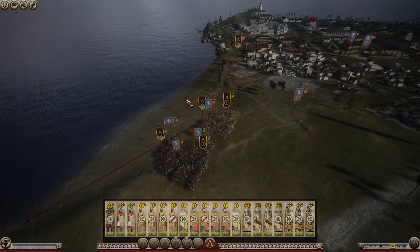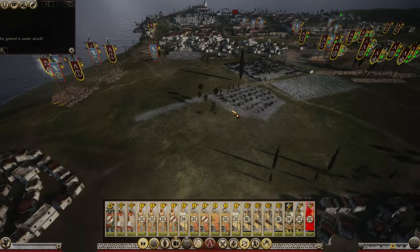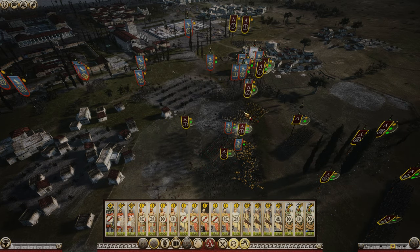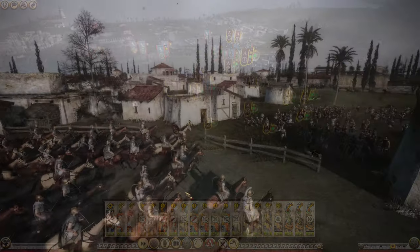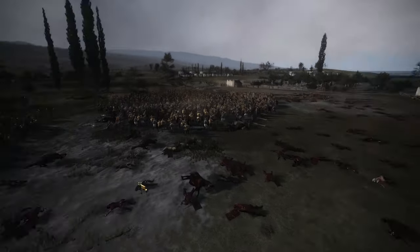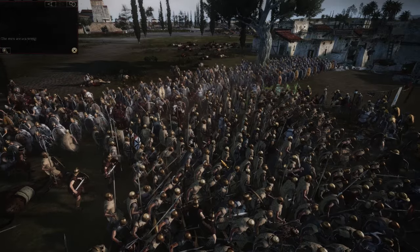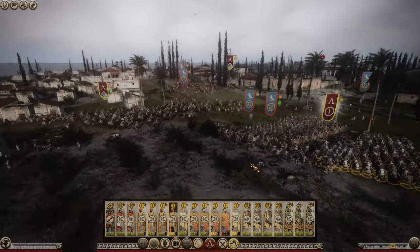I might have given the attack order a little too early — there was a lot of space on the right-hand flank. I'm basically trying to stop the Egyptians from reinforcing their naval units on the left. The naval troops last a lot longer than anticipated. I cut out a lot of footage — the battle ended up taking about 30 minutes — basically because we don't really have any units that are killers, despite our army being swordsmen-based.